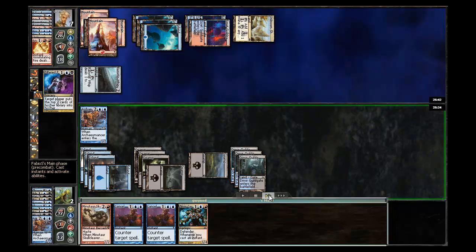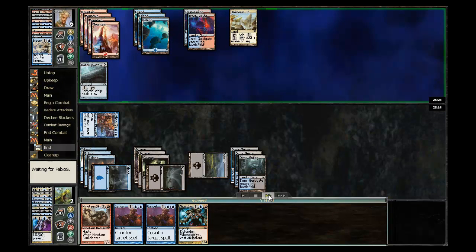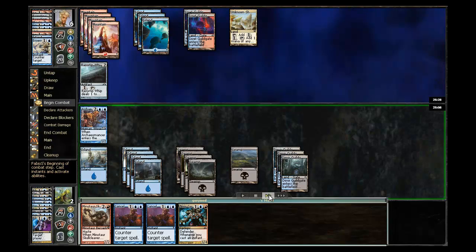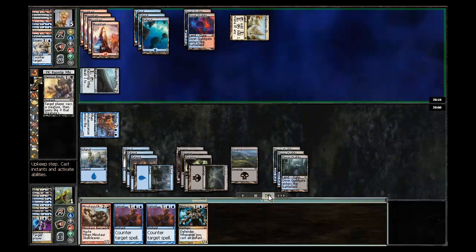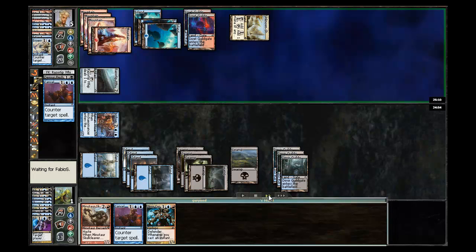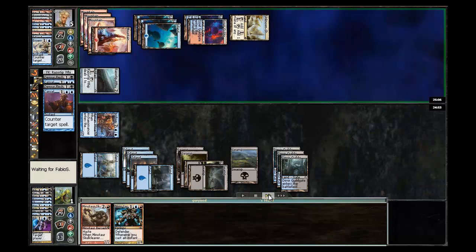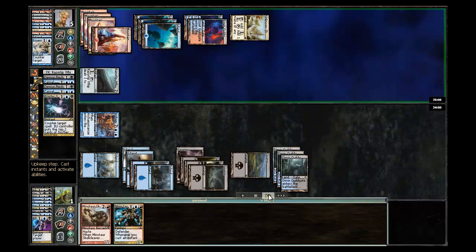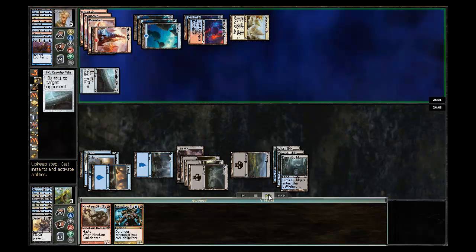Another Pilfered Plans. Hits me down to six, and we are definitely going to be close here. I play the Mountain and wait. He drops me down to five — this is definitely going to be very close. Ping him down to one. He has a Devour Flesh, which I cancel, and another Devour Flesh, which I also cancel. He has yet another Psychic Strike, so he gets to discard that, bringing him to three.